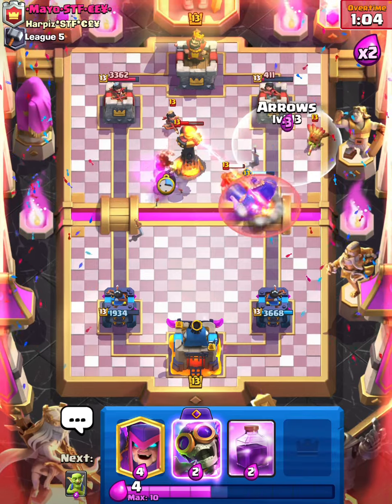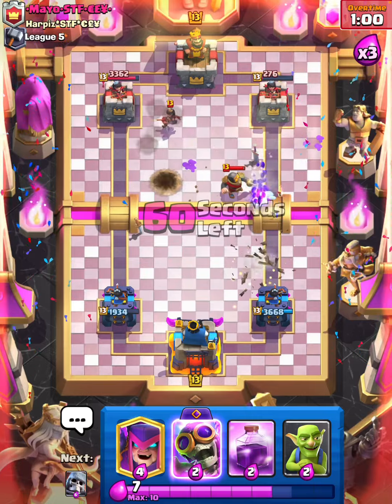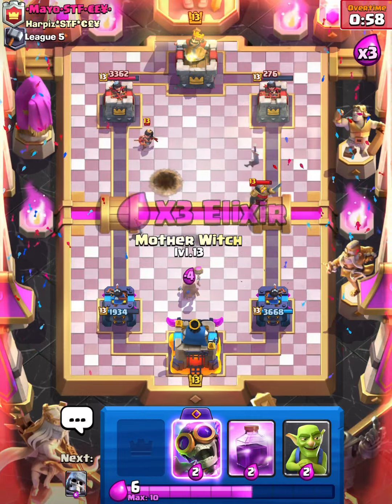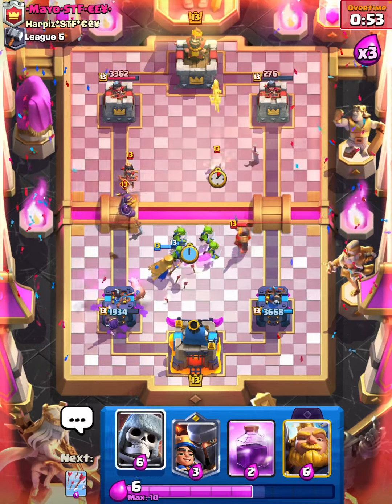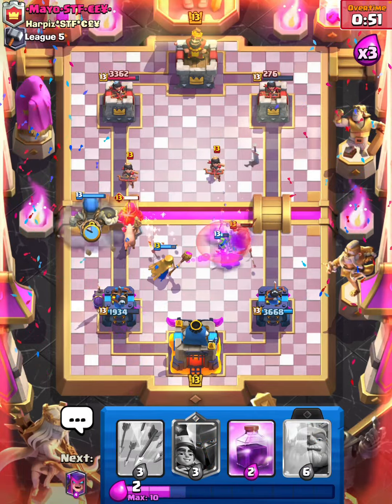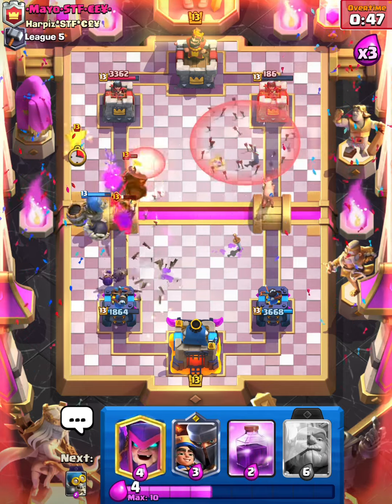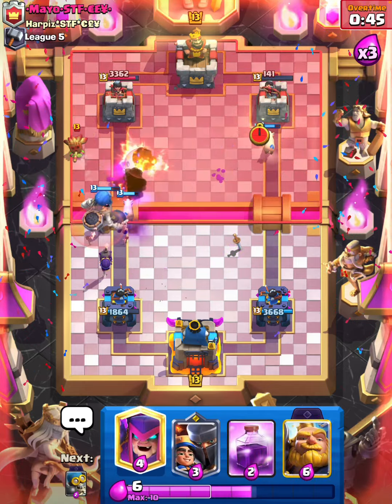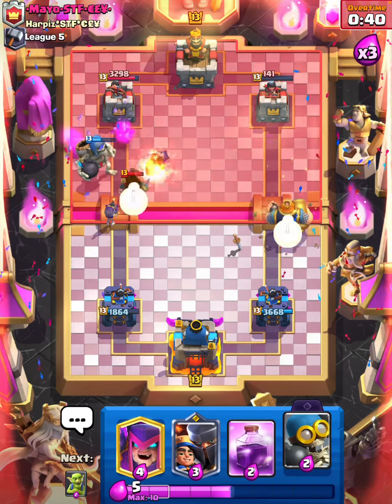Very good for us, I am gonna Arrows — we need to try to get some damage. I'm gonna go with an Evo Bomber — very nice. Giant Skeleton here, and I am gonna cycle Arrows again. We somehow came back guys, it is pretty crazy to think.